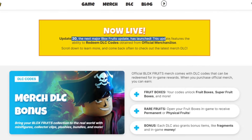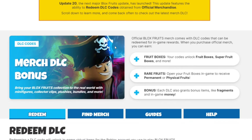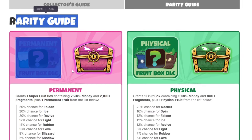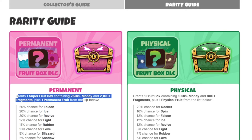Here's the rarity guide for permanent and physical fruit. Each code grants one super fruit box — you get physical fruit from the codes, as well as a chance at permanent fruit. The permanent ones are much more valuable, and you also get a ton of money and fragments. So if you want to know what some of these codes are, I'll show you in this video.